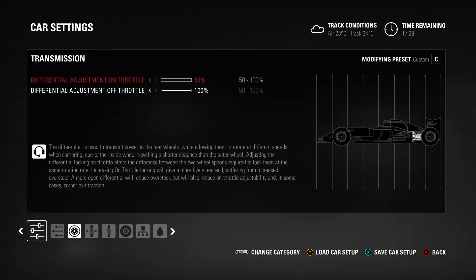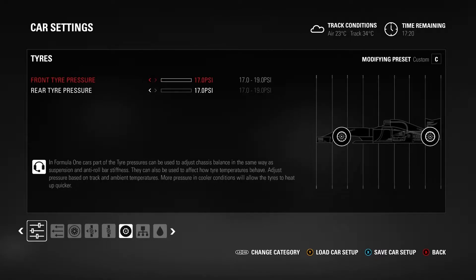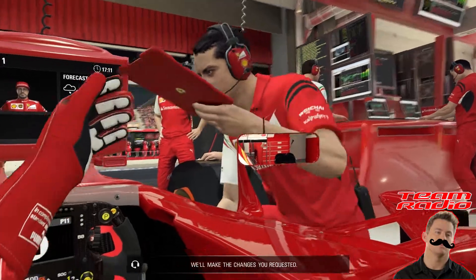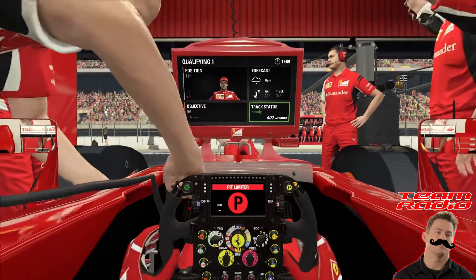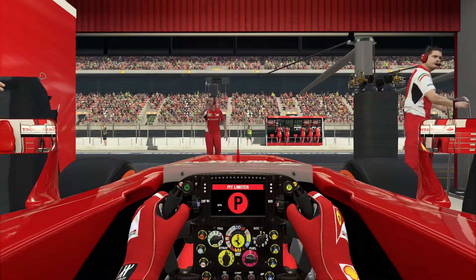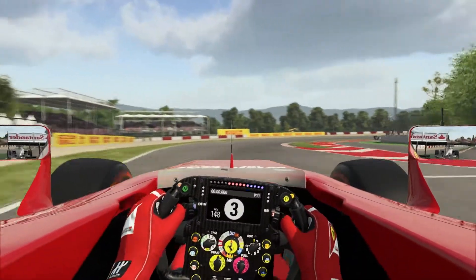I was very quick in the free practice sessions — fastest overall at the end of FP1, and in the top two or three for FP2 and FP3, though both were mixed conditions. It looks like there's rain in the air around Spain this weekend. We're going out on the prime tyres to try and set a very quick lap time — an out lap, then a quick lap, then an in lap, with just five kilos of fuel.